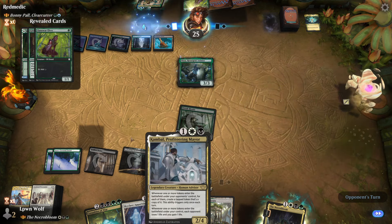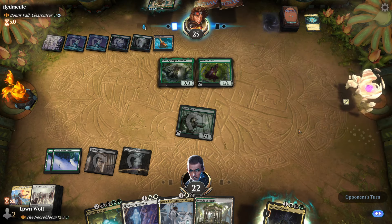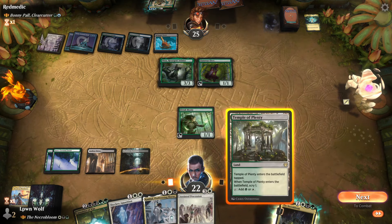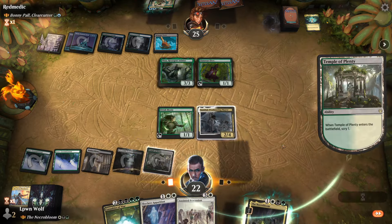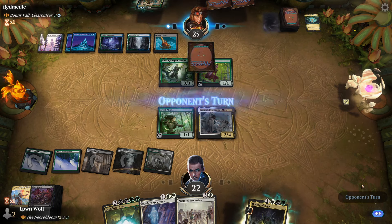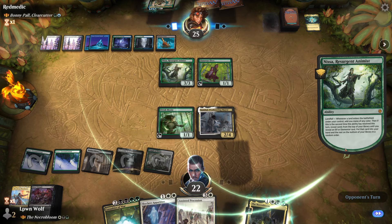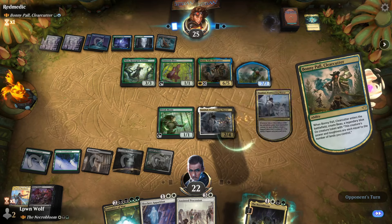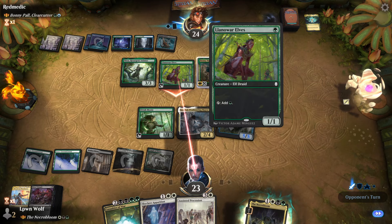Tap token, there's a copy of it — okay. Can I have a go yet? We could go for Necrobloom but I'm going to go for Kambal. Triumph — nice one. So if they go for Bonnie Pal we get the ox as well, which will be a 5/5. It'll be tapped, but let's just hope they don't care.